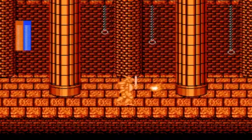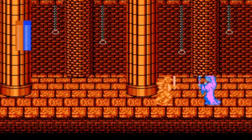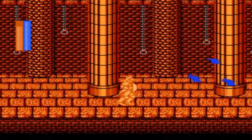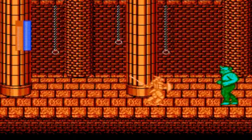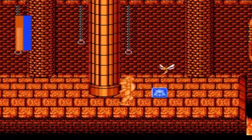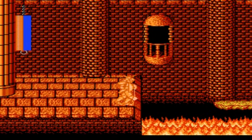Defeating this enemy gives us the Lightning Bolt, which can help us take out the pink mage boss we fought in the previous level. Our next boss is a Cyclops enemy we fought before. Hit him with the Lightning Bolt — I had one left — and then a few mage hits to take care of him.